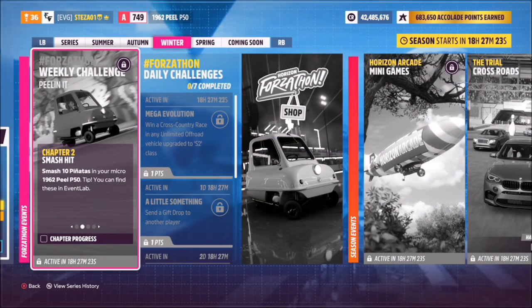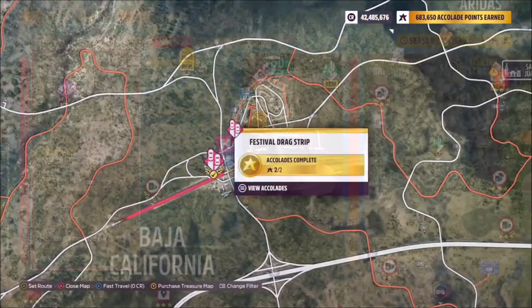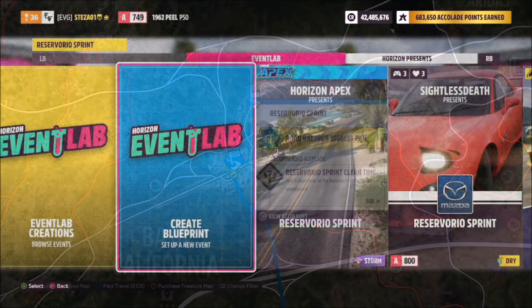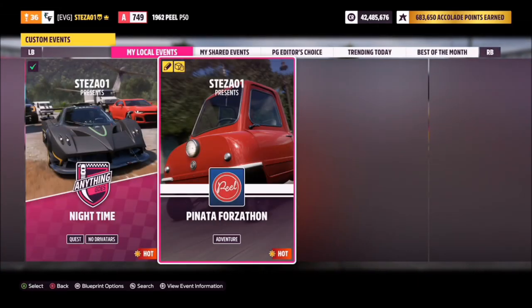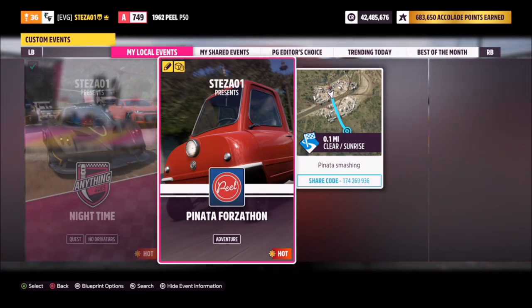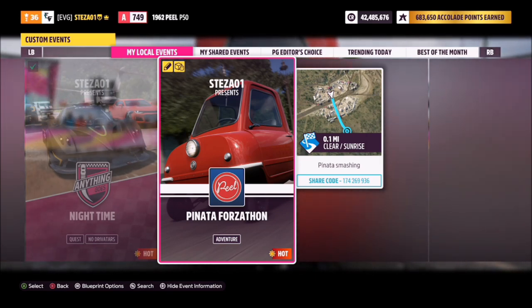The first challenge wants you to smash 10 piñatas, and it says you can use it in an event lab challenge, so that's exactly what I've done. I've created one for you at the Reservoirio Sprint at the main Horizon Festival. I've created an event lab called Piñata Forzathon — the share code for this is 174 269 936. It's literally just a race with no AI, with driver tiles scattered with piñatas for you to smash.